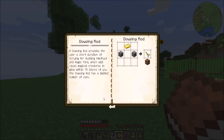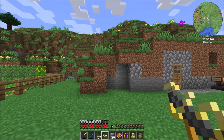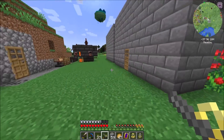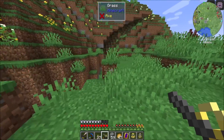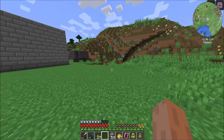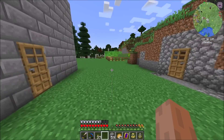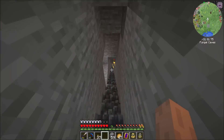The dowsing rod will help me scry for nearby budding amethyst, and magic find will cause magical creatures to glow within 75 blocks of you. The dowsing rod has a limited number of uses. I'm interested in this because I think it might help me find one of those underground amethyst mines, which I think can be useful for some other mods. I haven't found any amethyst in the world yet. It very much has a limited number of uses - I was not prepared for that to mean two.